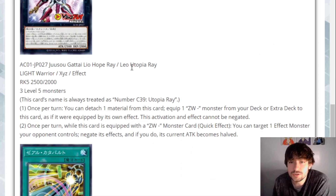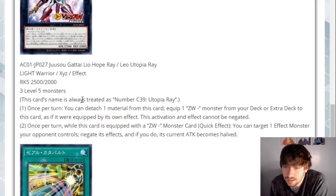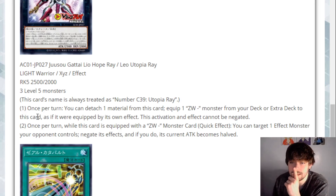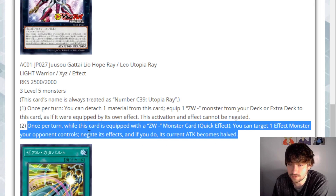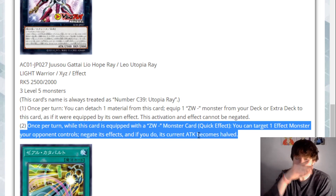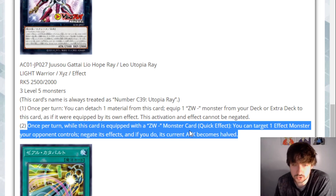Then we have an Exceed — this is Leo Utopia Ray. It's a Light Warrior Exceed effect monster, 2500 attack, 2000 defense, using three level five monsters. It's always treated as Number 39 Utopia Ray. Once per turn, you can detach a material from this card to equip a ZW monster from deck or Extra Deck to this card as if it were equipped by its own effect — and this activation and effect cannot be negated. That's really spicy. The other ZW monster we're getting from Lightning Overdrive — while it's equipped to a Utopia monster, it gives you a negate. So once per turn while equipped with a ZW monster, you can target an effect monster your opponent controls, negate its effects, and its current attack becomes halved. This card could become like a walking Impermanence plus another negate. I actually like this guy a lot.